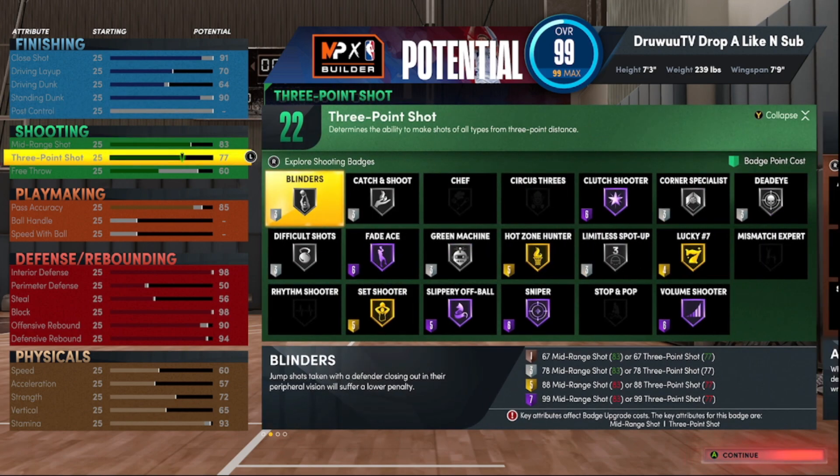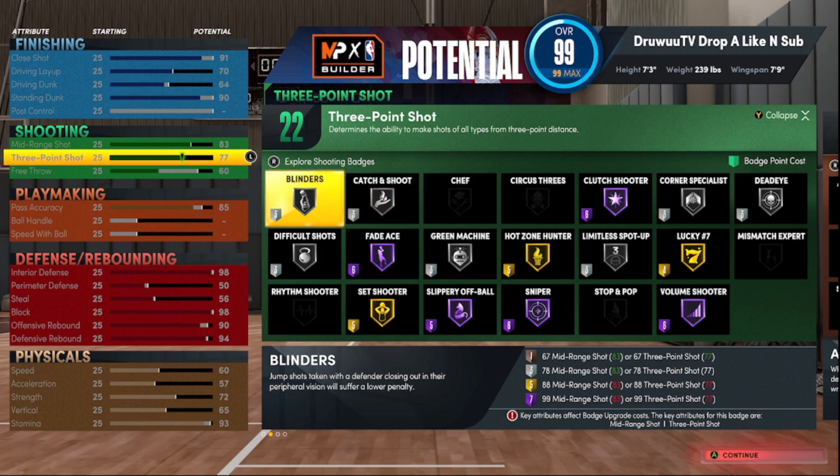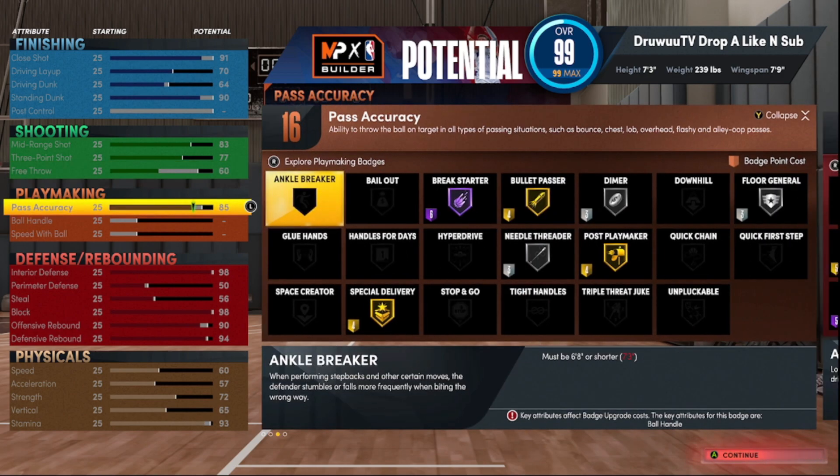We did not touch post control on this one. It's 22 on the shooting. I wanted that catch-and-shoot — you really want that for this big to be able to space the floor so it's not congested inside the paint. Give your guards some space. Mid-range at 83 — I wanted that hot zone gold. If you're cool with silver, you can leave it at 82 and save a badge point.